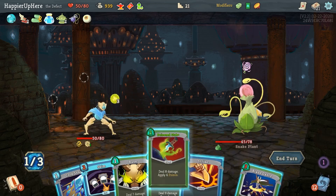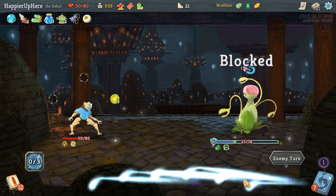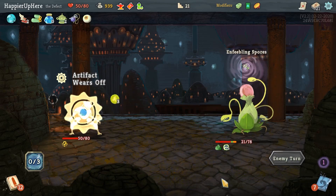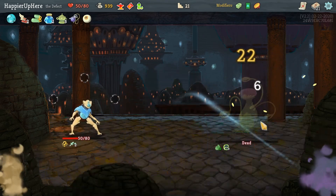45 HP — let's do Poison Stab and then Bane. I should have waited before clicking end turn because I might have gotten a zero-cost card. Let's do Dual Cast and then Poison Stab kills.